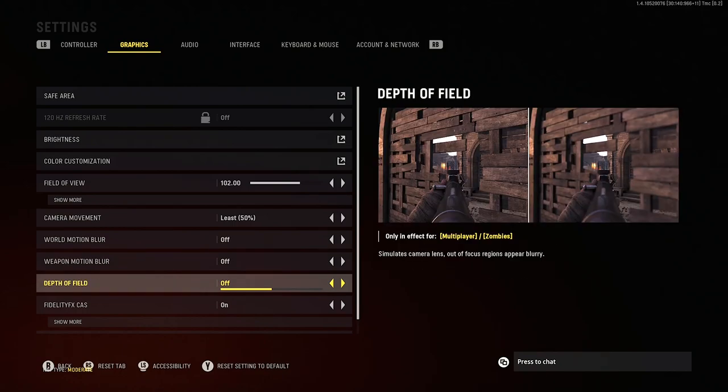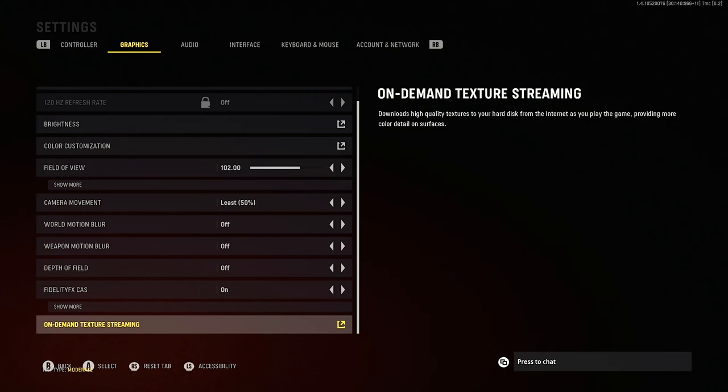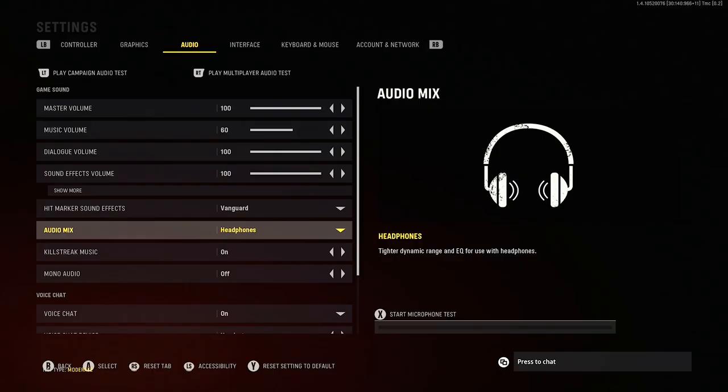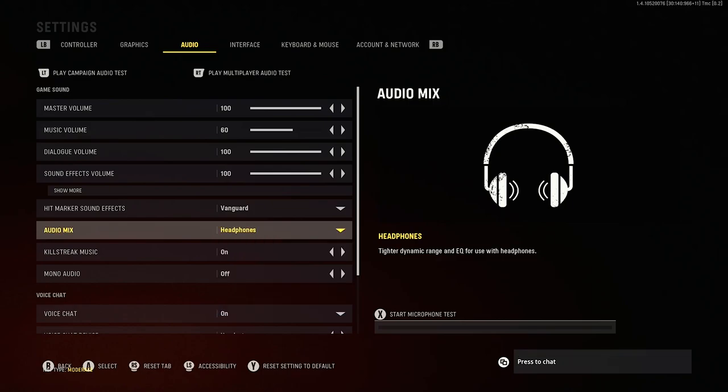Depth of field I've also turned off — as explained in the settings, when on it simulates a camera lens so anything out of focus looks blurry, and you really don't want that. For fidelity effects I've turned this on as it makes everything on screen a little bit sharper, and on demand texture streaming we also want on to ensure the best graphics possible. For audio, just choose the mix that suits what you use — I've got headphones selected because I use a headset. That's pretty much everything in the settings that will give you an advantage. I hope this video helps and you're enjoying Vanguard — bye for now.